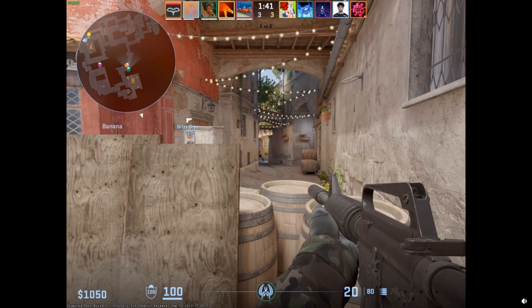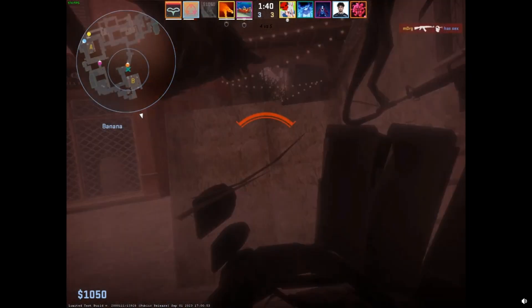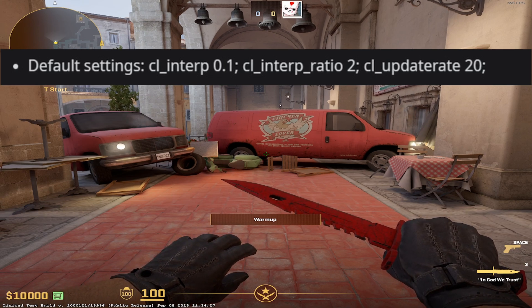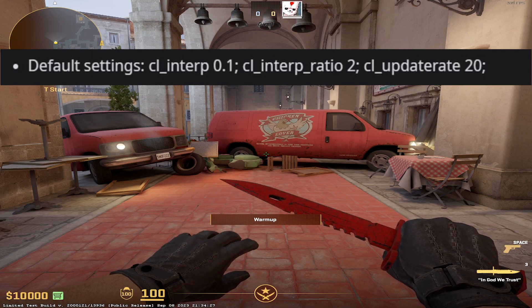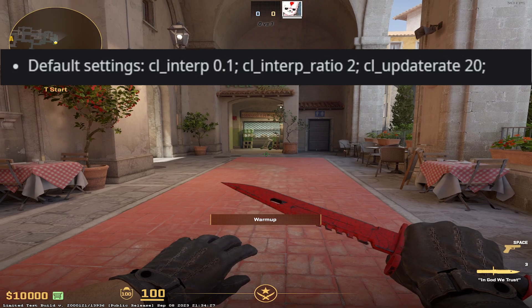At the moment, by default, your netcode setting will be CL Interp 0.1, CL Interp Ratio to CL Update Rate 20. I have these myself as default as I've just launched into the game for the first time.